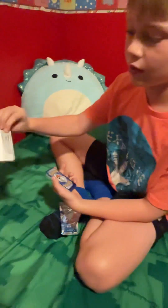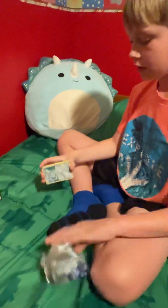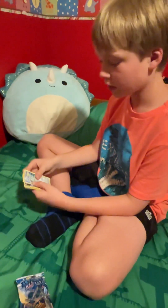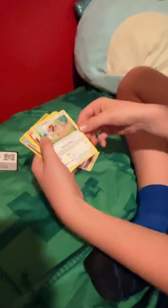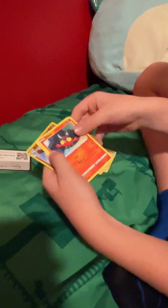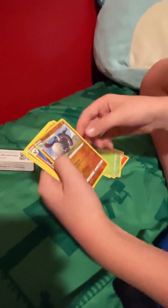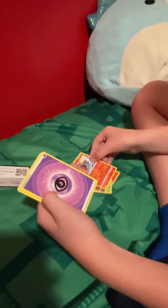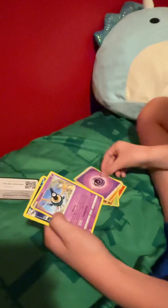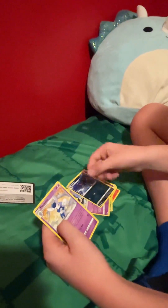Code card. So we got a Totemaru, Esper, Smeargle, Little Litten, Pededal, Donovan, Talonflame, Energy, Sigilyph, Glowbat, and a Mirror Stick.